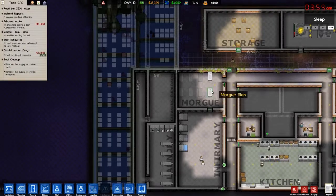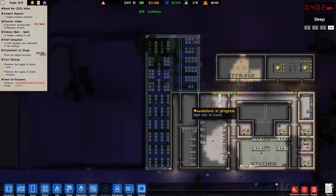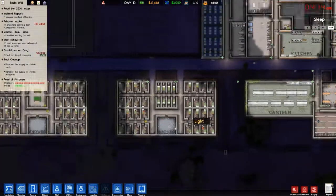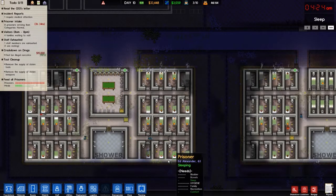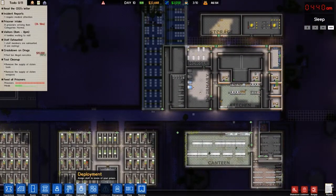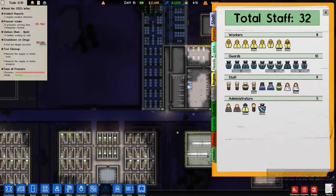Our morgue is now functional. People are doing things — chopping down the trees. We do have eight more prisoners coming in; we've got plenty of room for them, so I'm not overly concerned about that. A couple guys on patrol here it looks like. Janitor busy cleaning. We do need more prisoners cleaning — I've set that up. And I believe I've set up their work schedule.